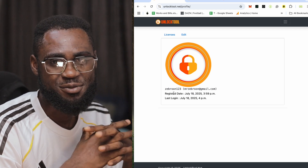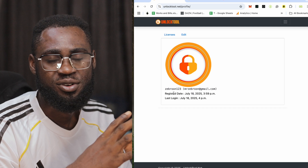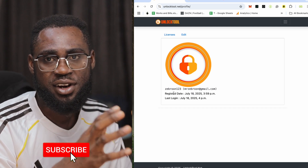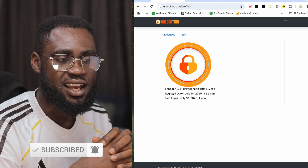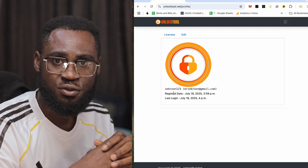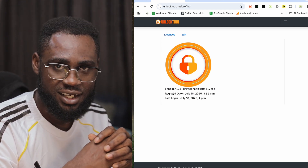Once downloaded and installed, log in with your username and password. If you forget your username, check your email — your username and password were set during registration. Enter them and log in. If this video was helpful, please subscribe, press the notification bell, and share. Thank you — this is Mr. Zebron.